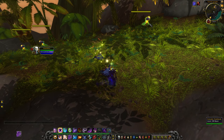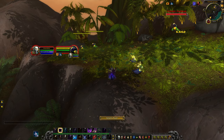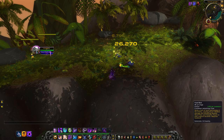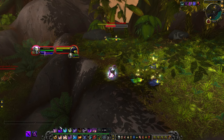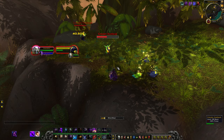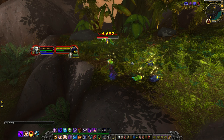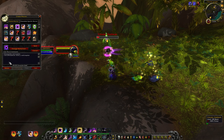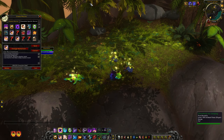I have a mouseover macro for Void Eruption/Void Bolt, which is really useful in arena and PvE. So if I'm in Void Form and I mouse over a different target, even though I have someone else targeted, it will Void Bolt the mouseover target instead. That way I can keep my dots up on multiple people much more easily. I'll have the macro text in the Pastebin link.